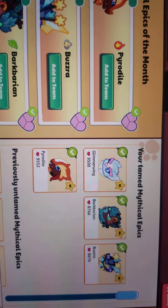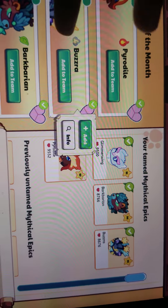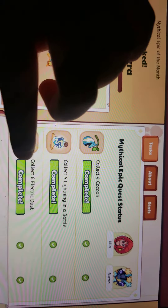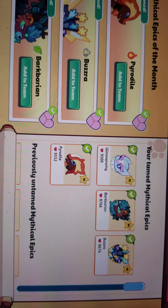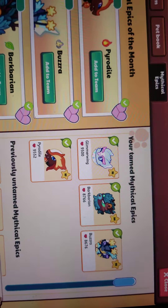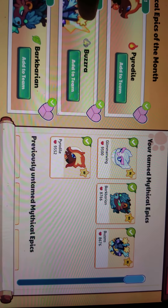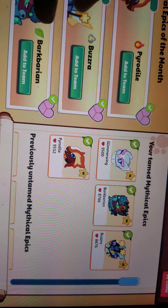I've already got Glimmerwing. To get Buzzrah, you're going to complete quests: collect four cocoons, then collect five lightning and a bottle, and six electric dust. Also, Parvodal is replaced with Solar, and Bark Baron is going to be replaced too.